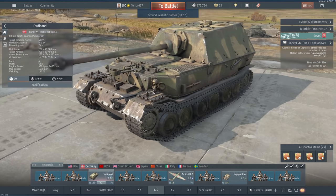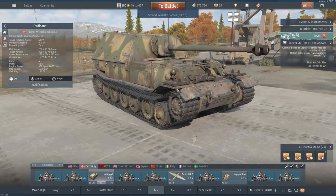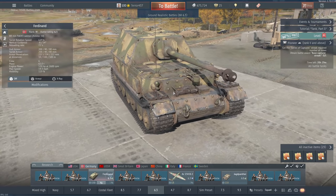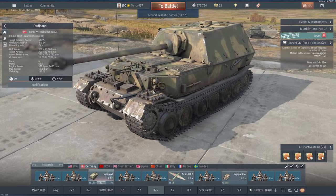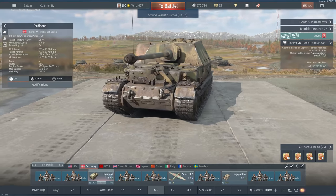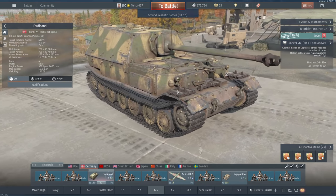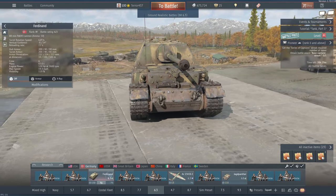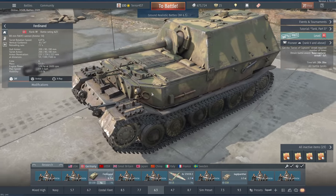So today we're taking out the Ferdinand again. This thing used to suck so bad back in the day, but now it's one of the best tanks armor-wise for its tier, which is 6.3. Even if you get up-tiered, you're gonna be hard-pressed to find anything that's gonna pen this thing from the front or even angled. And this thing is just an immovable force, but when it meets another immovable force, what happens? Well, we're gonna find out.